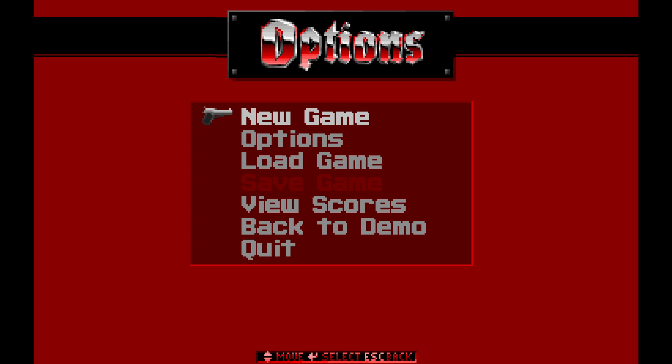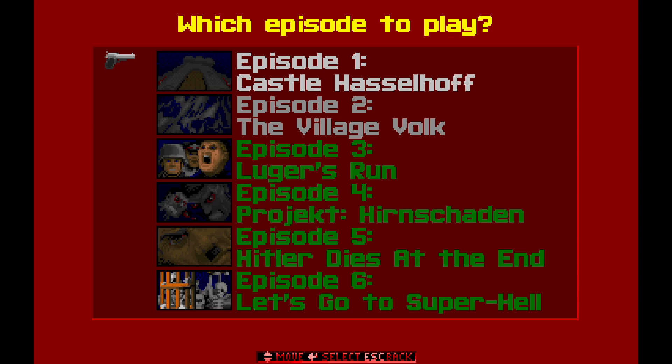Coffee Break's not nearly as ambitious as Operation Serpent, but that's not a bad thing. It's much more of a traditional Wolfenstein 3D experience. In fact, aside from its silly sense of humor, I feel like this mod could very easily be an expansion to the original game. We have brand new enemies, brand new weapons alongside the original roster, and of course some brand new levels. You can kind of get a taste of the silly sense of humor already — there's Castle Hasselhoff as Episode 1.